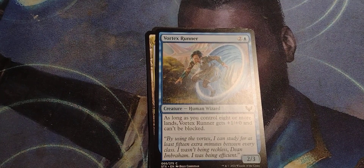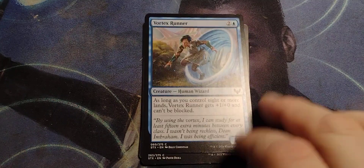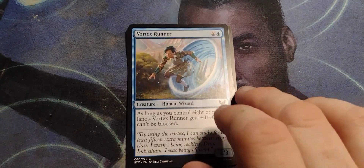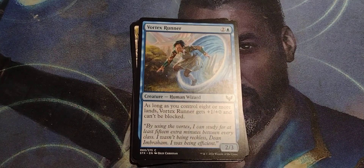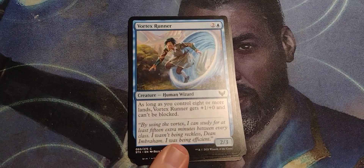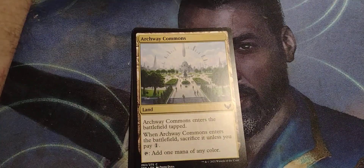If you've got eight lands in play, Vortex Runner would be good for the late game. And as you've seen with this pack, there are various ways to put more lands into play by the time you get to playing it. A three-three that can't be blocked is pretty damn good. If you add lifelink, they'd be dealing three damage and you'd gain three life.